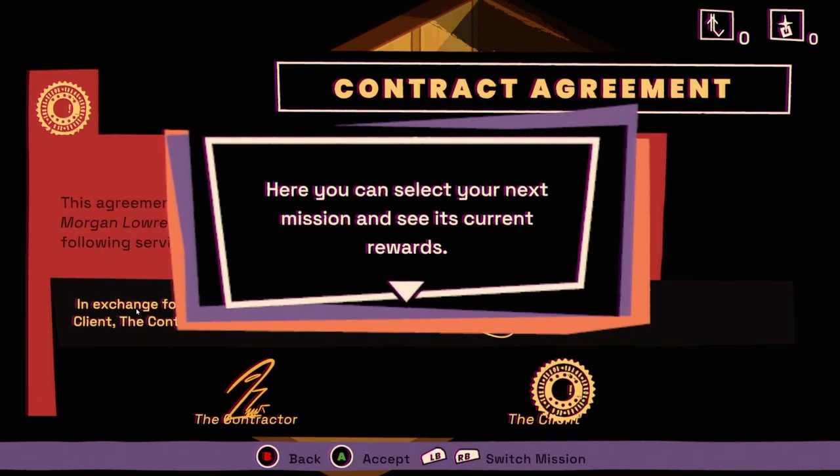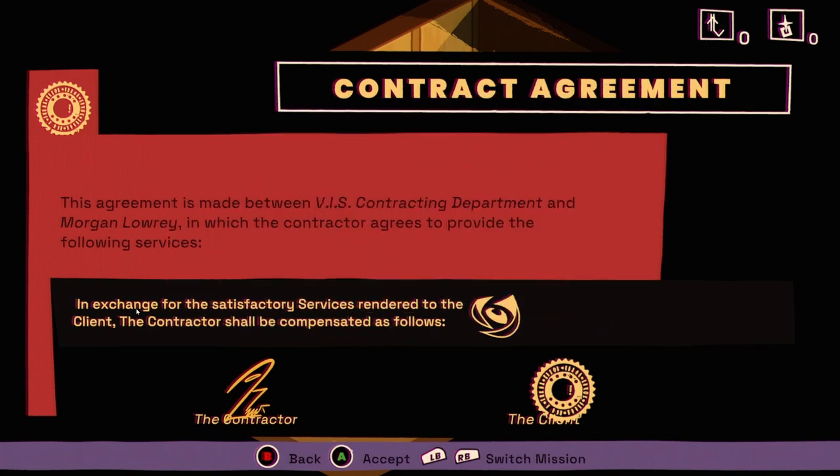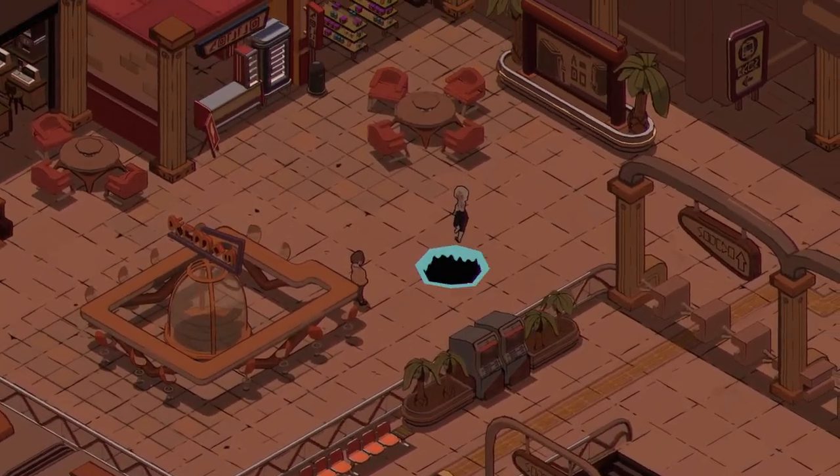Here you can select your next mission and see its current rewards. This agreement is made between the contracting department and Morgan Lowry, in which the contractor agrees to provide services in exchange for compensation. I don't know what that means — we need to be a little more clear on some of this information. Okay, so we're going back into the Vast dimension.